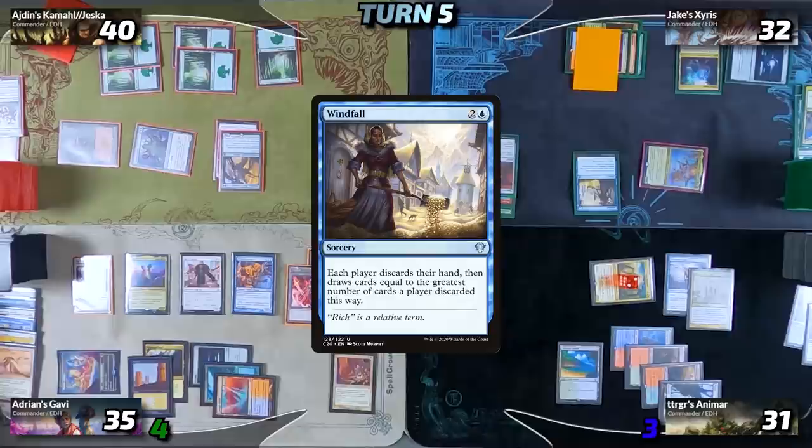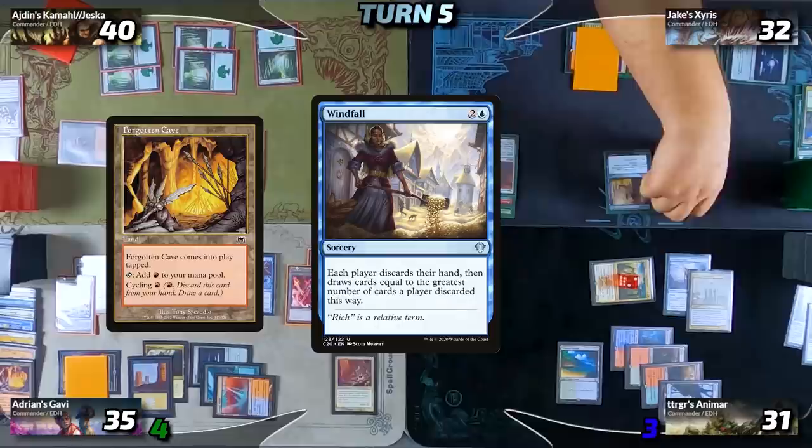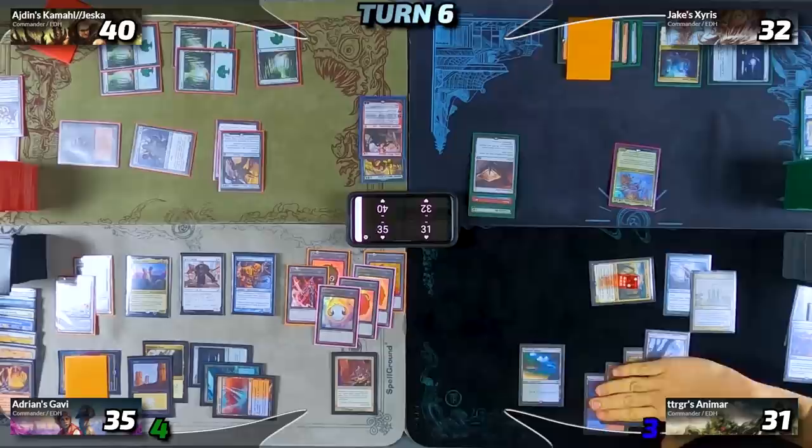I have a response to Windfall — I cycle my Forgotten Cave and use the Slide trigger to exile Xanathos. I get to make a Dinosaur Cat token because I drew my second card for this turn as well. Once that's done, Calvin responds with Fierce Guardianship for free to counter the Windfall. All that resolves, so on Jake's end step Xanathos re-enters the battlefield. We move to Calvin's turn, where Sages of the Anima triggers and he picks up Evolution Sage and Incubation Druid.